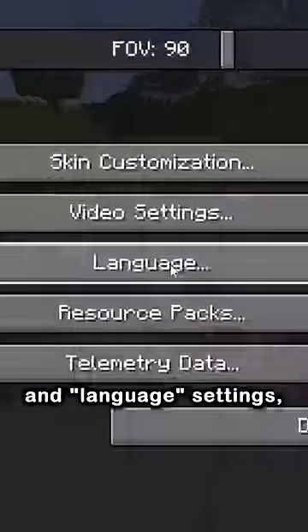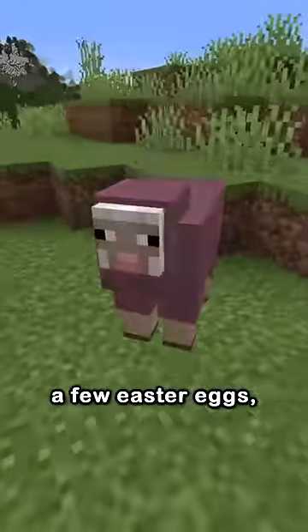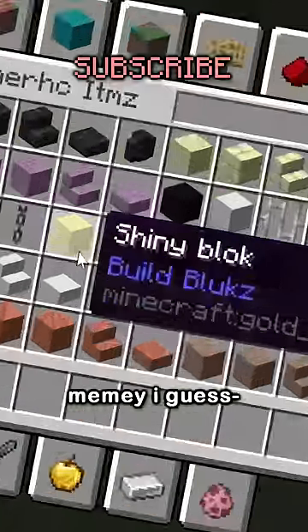By going into Minecraft's options and language settings, you can change the game's language, but they added a few easter eggs. Like the LOLCAT language — it just makes everything meme-y, I guess?